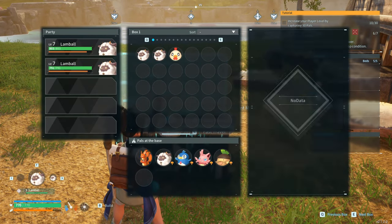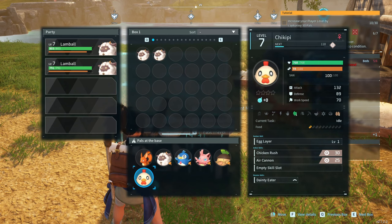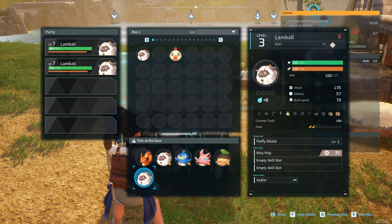Oh that's right, we leveled up our base. You're a transport type — you know what, no, you're transport. Let me reassign you.